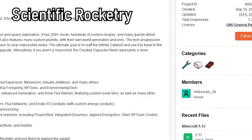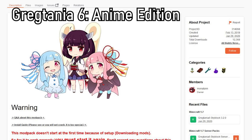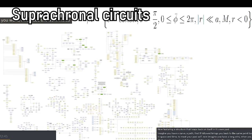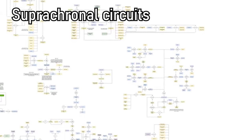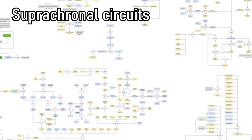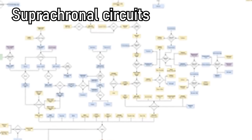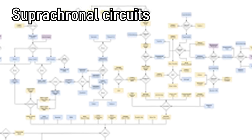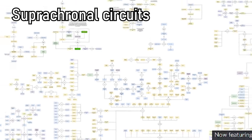Scientific Rocketry is a modpack that definitely has no association with someone cursed. Suprachronous circuits are a work-in-progress circuit in Gregicality Science. While they have not been added yet, they are going to be an extremely complicated, hundreds-of-steps-long chain. They are circuits that violate the laws of space-time itself to do calculations — the endgame item to replace all endgame items.